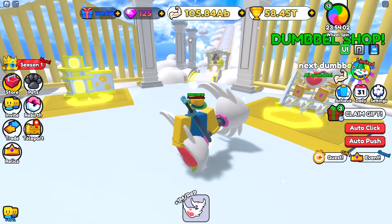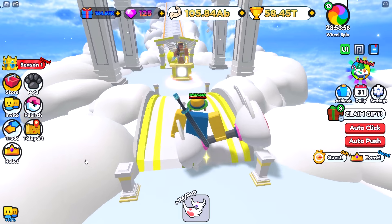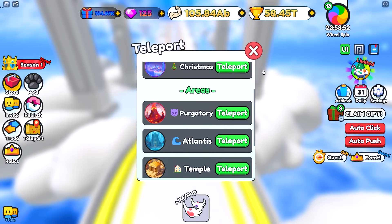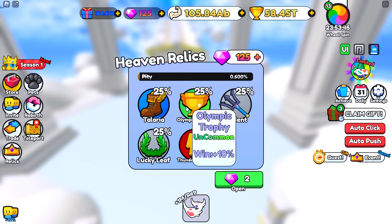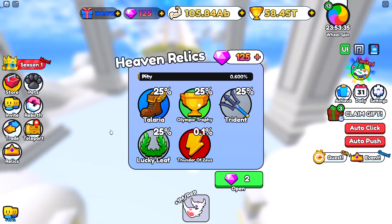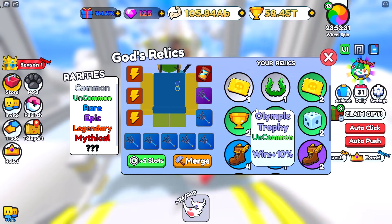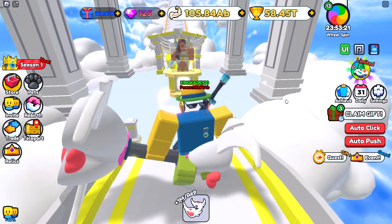So if y'all don't know already, there are currently gems in the game that you can spend to get relics. Relics are in almost every world — all of these worlds right here besides the very first one. You can get relics by walking up to one of these people. These increase your walk speed, how much wins you get, how much power you gain, and how much luck you have. So you pretty much need these if you want to be able to progress fast in the game. But to get these relics you have to go ahead and spend gems, and there are currently a few different ways to get gems.